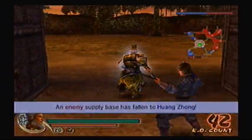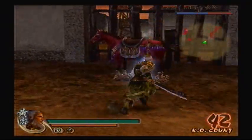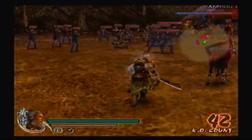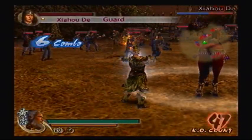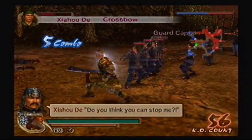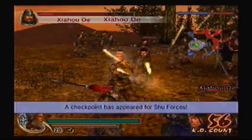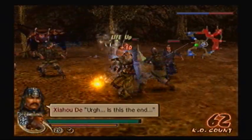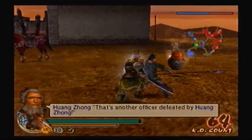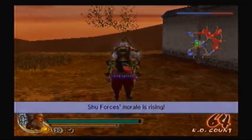Besides, we gotta wait for Xia Hou Yuan to show up anyway, so why not kill a little bit of time before we kill actual people in this game. When you're Huang Zhong, I recommend using that first charge, especially when you have a third weapon — it's really overpowered, especially going against crowds. We've taken the mountain with little effort at all.